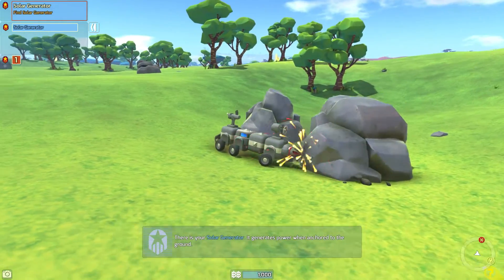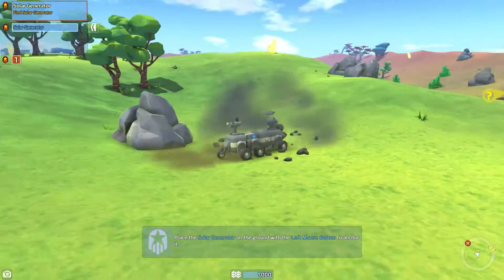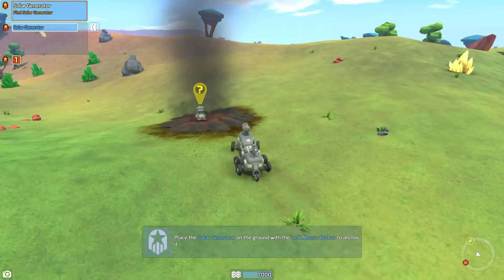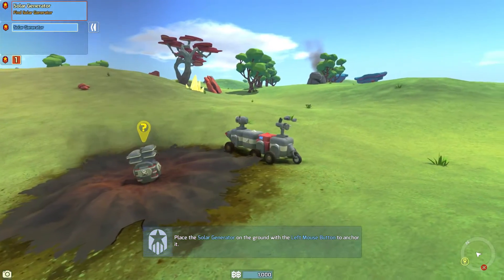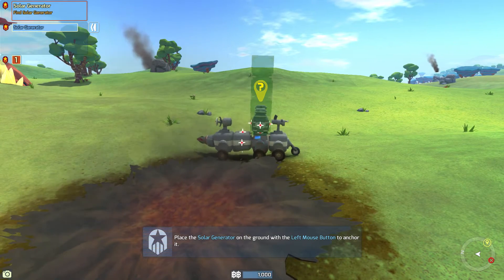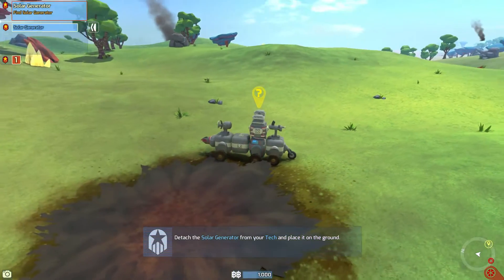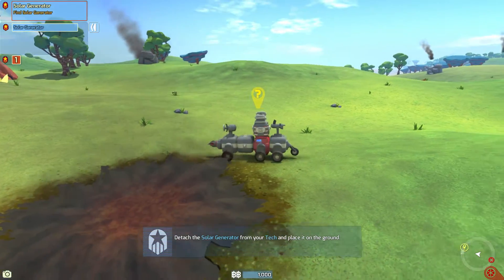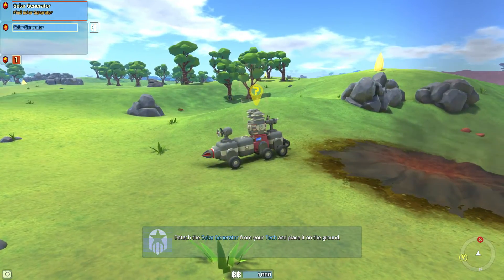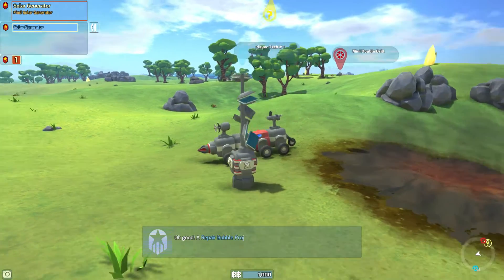You can see my drill is actually drilling into the rock — if the rock had resources they'd pop out as little tiny chunks. We got our solar reactor. Place the solar reactor on the ground with the left mouse button to anchor it. If you place it, it gives you the next piece for your tech, which is either good or bad depending on how big your bot is right now.